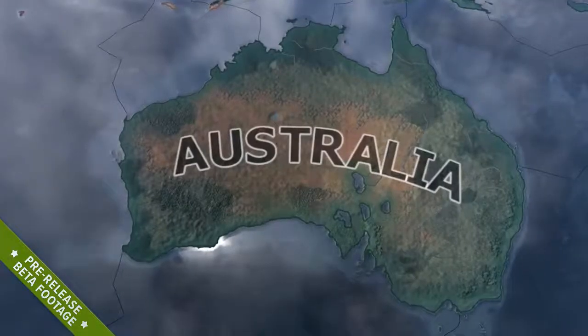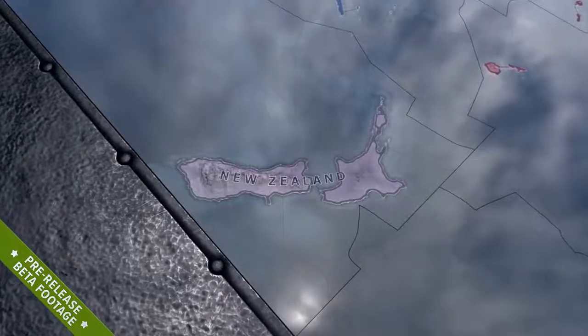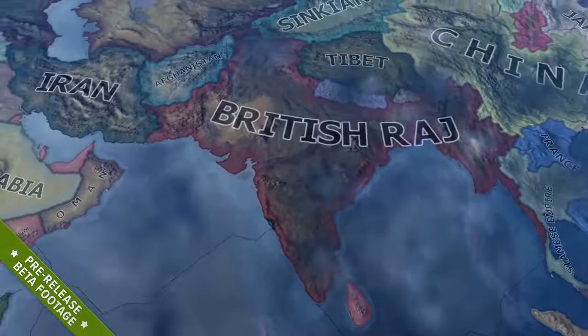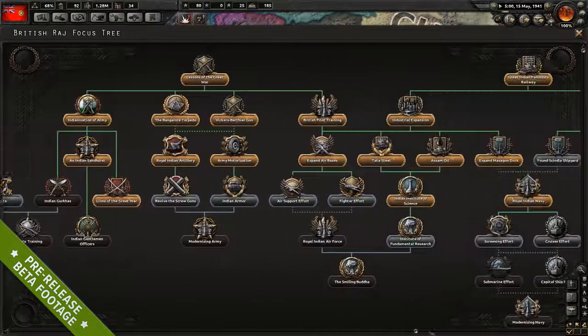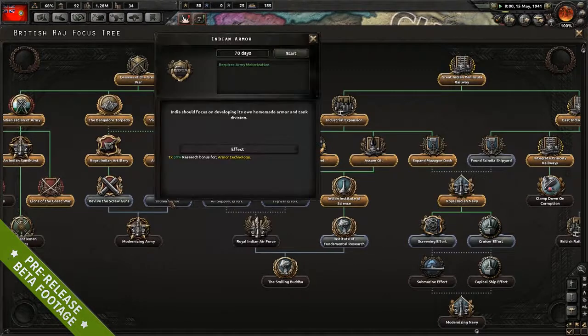For each of these nations you will have support for the historical path as well as really interesting alternate history paths. As India, for example, you can decide to play the nationalist army side and try to get help from the Soviets or the Germans to get your freedom that way, or you could decide to support Britain fully and earn your freedom later in the war.